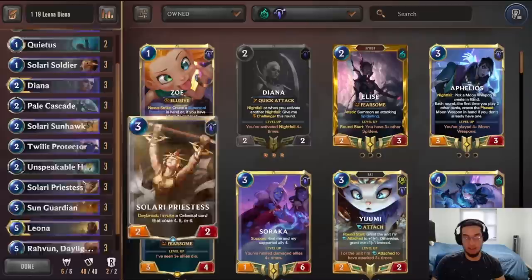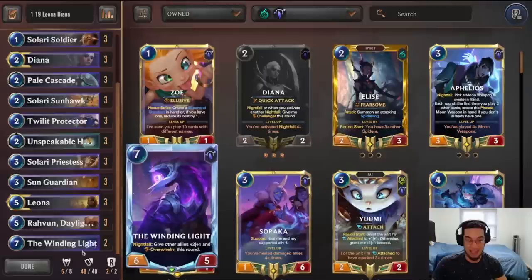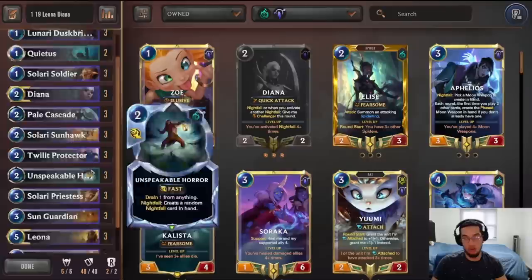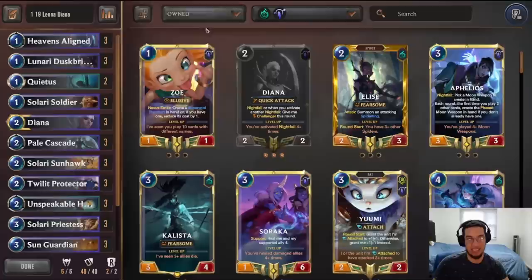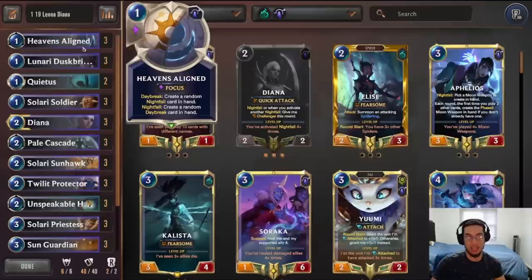The rest of the deck is purely straightforward. You want to set up your Daybreak and sometimes your Nightfall, get a lot of valuable trades with Diana and Leona challengers, set up for a really big Sun Guardian that can then get backed up by the Winding Light, and you also have access to Solari Priestess for some additional value through the invoke of four, five, or six-cost units or spells. The only thing wrong with this deck is that sometimes it loses to itself — it doesn't have a ton of draw aside from Pelt Cascade and Solari Priestess value, so you end up running out of resources quickly. That's why I like the addition of Heaven's Align, because it can generate other cards and enable your Daybreak or Nightfall effects.